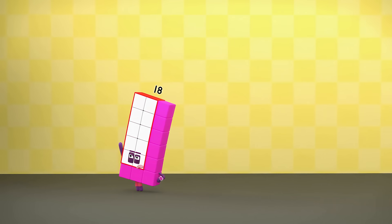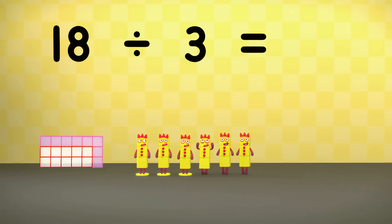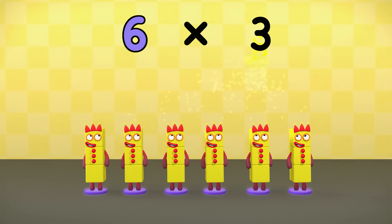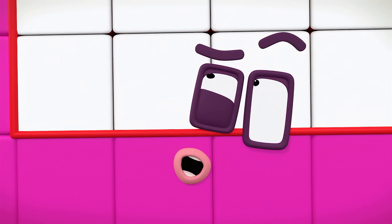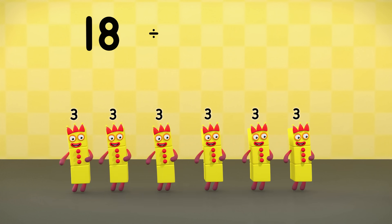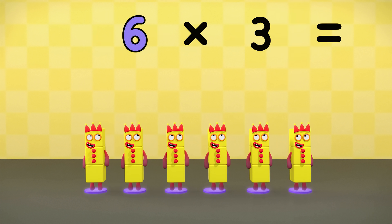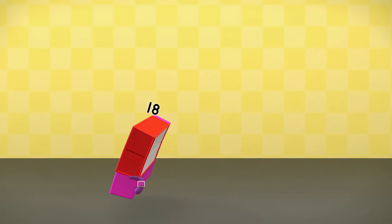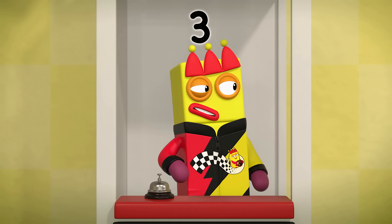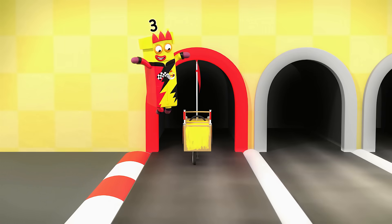Literally unable to wait a moment longer. Eighteen divided into threes equals one, two, three, four, five, six. Six times three equals eighteen. What do you know? Division is the opposite of multiplication. Eighteen divided into threes equals six. Six times three equals eighteen. I could do this all day. So I will.